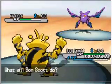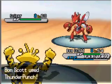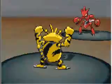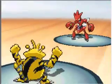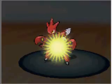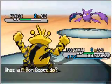Bon Scott comes in now — oh wow, that went first, kind of crazy. Scizor comes out. That Thunder Punch didn't do very much. Cross Chop — no, Pursuit — no, thing is I didn't switch out or he would have used Pursuit for double damage. Bullet Punch is a priority Steel-type move that always goes first, kind of like Aqua Jet, Quick Attack, or Ice Shard.